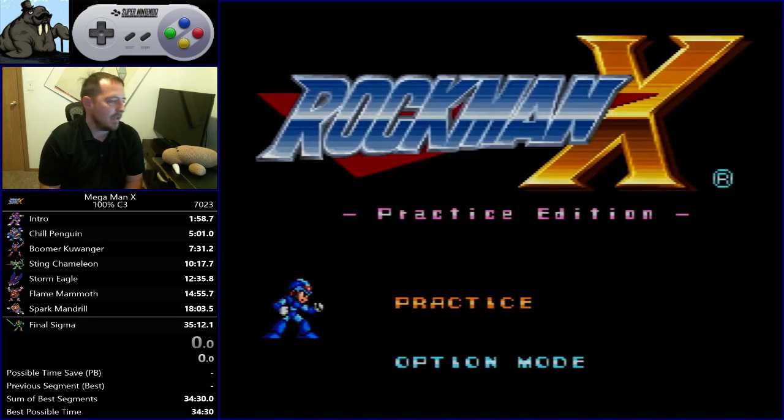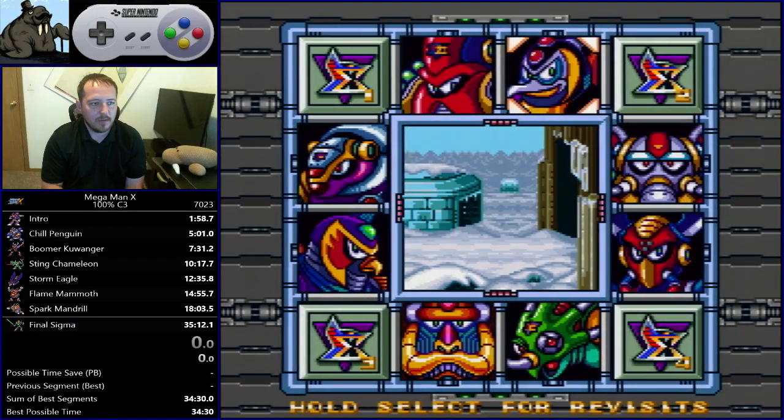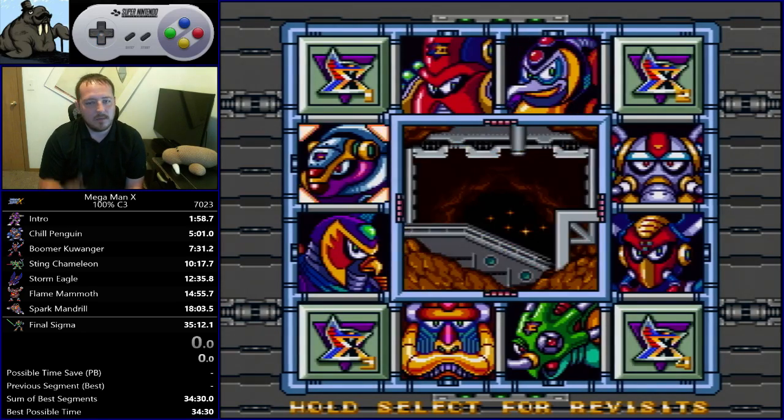Alright, part 10 of the MMX 100% speedrun tutorial. Today we cover the revisits: revisit Penguin to get the Heart, and revisit Armored Armadillo to get the Hadouken.